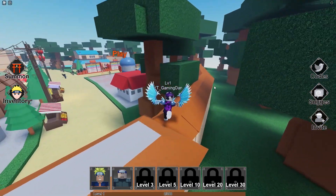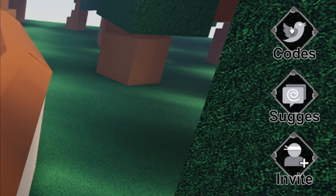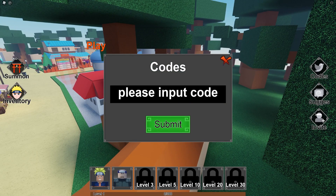If you don't already know, in Naruto Defense Simulator to claim codes, what you're going to want to do is go to the right and click where it says 'Codes,' then the code menu will come up. Let's just get into the codes now.